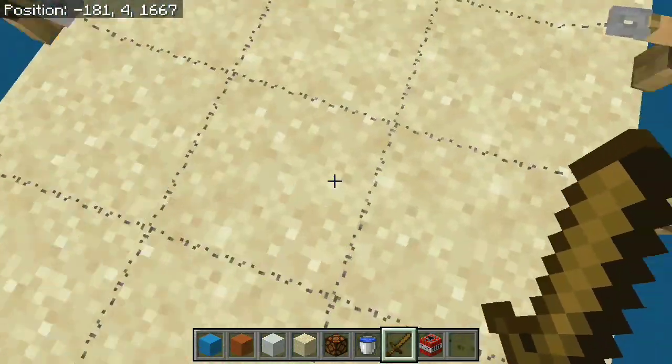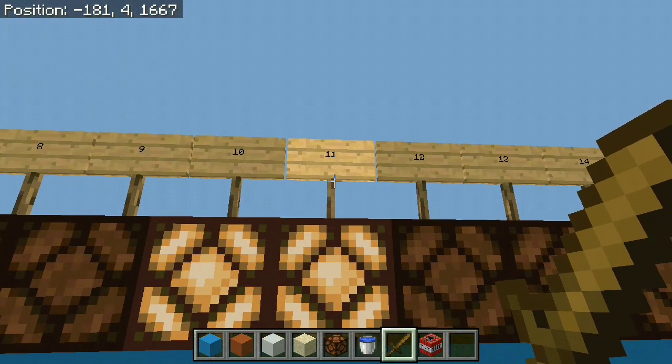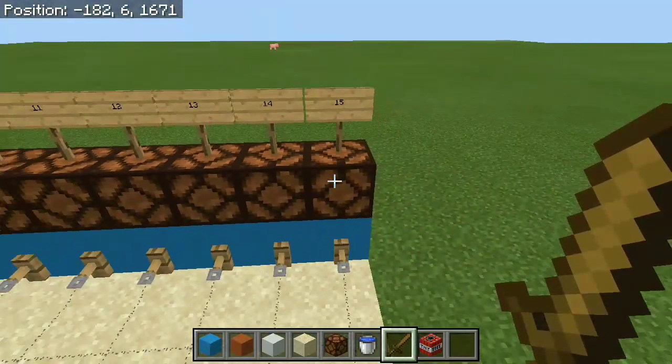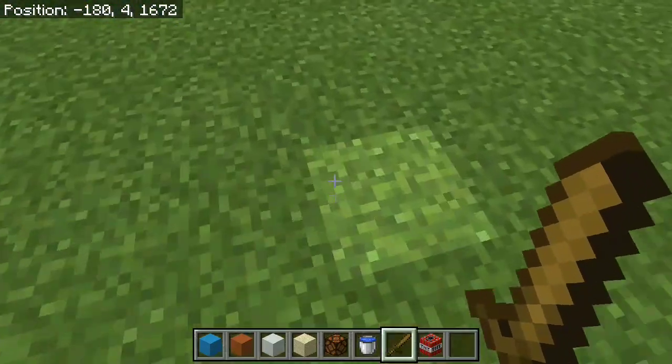We have some tripwire hooks, meaning anywhere that you actually land in the sand is going to indicate with the Redstone lamps, and on the outside we just have some signs showing the score. You can see for example we went 11 blocks over here. The max jump I ever did was 15 and I'm pretty sure you can get higher than that — maybe you can if you cheat and just step over here.